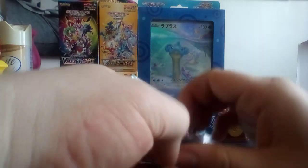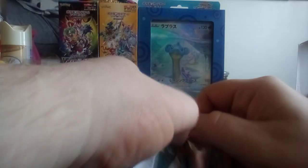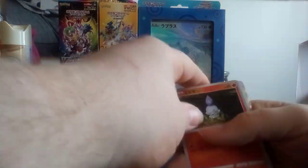Going by the box and the art on the packet, this looks like you can get Arceus guys in here, because that's Decidueye, Samurott, and Typhlosion.